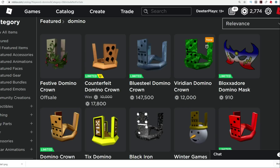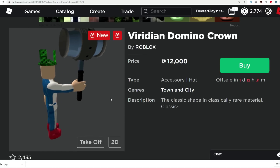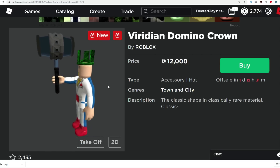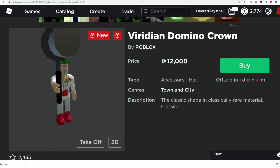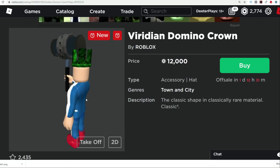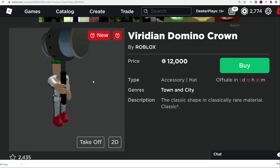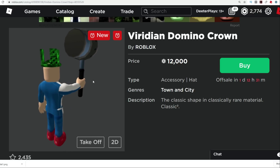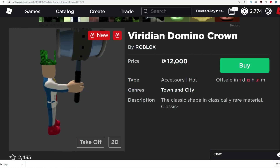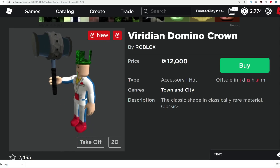Remember, link in the description. If you guys end up getting this Viridian Domino Crown, let me know — I want to see your avatar and let me know if it fits with everything else you've got. I bet there are going to be some really cool shirts, pants, and other items coming out that are going to match with the texture. That'd be a cool green overall look — it's almost like a money color with the Domino Crown. I like it! Looks like it's a pretty good price. I was expecting it to be 50,000 Robux, not 12,000. If you guys are new here, I'd love to have you subscribe and hit that notification bell so I can keep you updated on all the latest Roblox news. Thank you so much for watching — we will talk to you guys later.